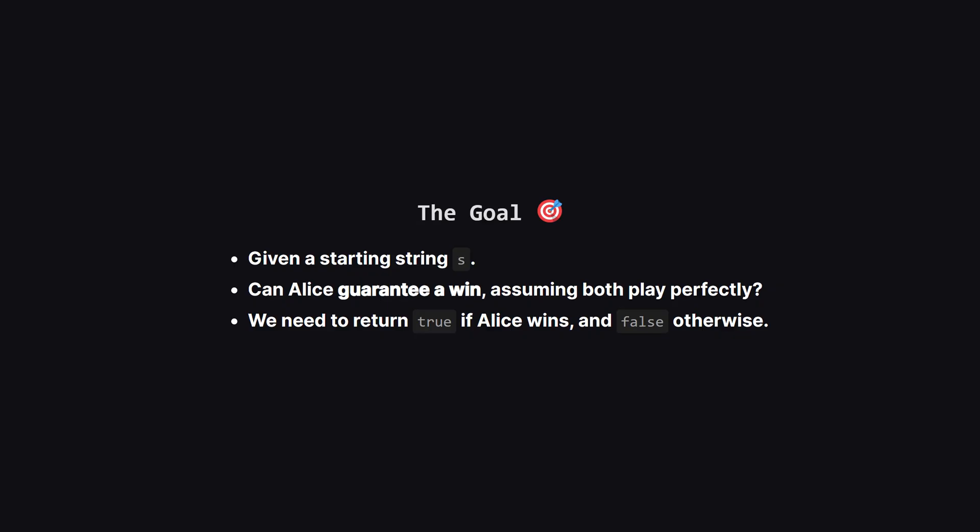Our job is to act as the referee before the game even starts. Given the initial string, we have to predict the winner. Specifically, we need to figure out if Alice has a winning strategy right from the beginning. We'll return true if she can force a win, and false if she can't.